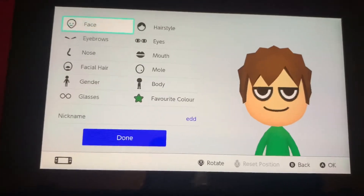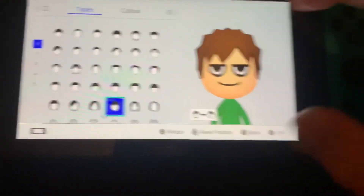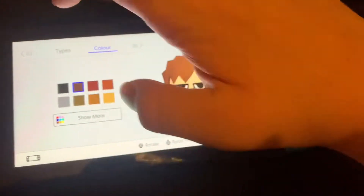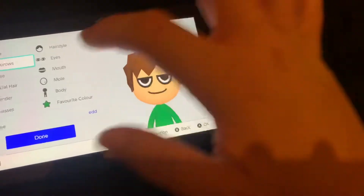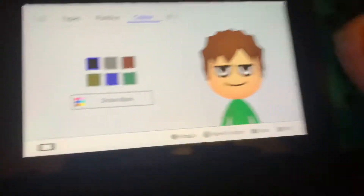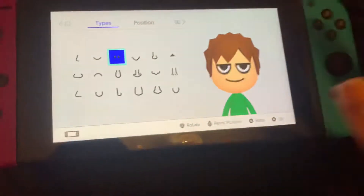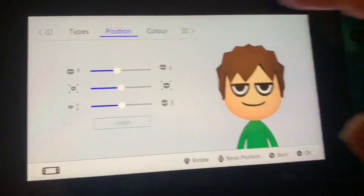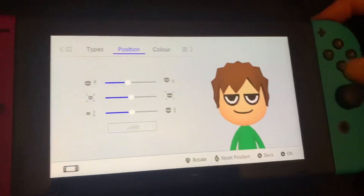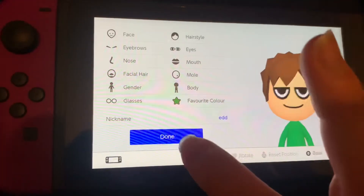First of all, we're going to do Maze. We need this face with that color. We need the hairstyle to be that. Eyebrows need to be none. Eyes need to be that, this color. Nose needs to be that. Mouth needs to be this. You don't see the color — there's none of these. Gender. Body. Then you'll be done.